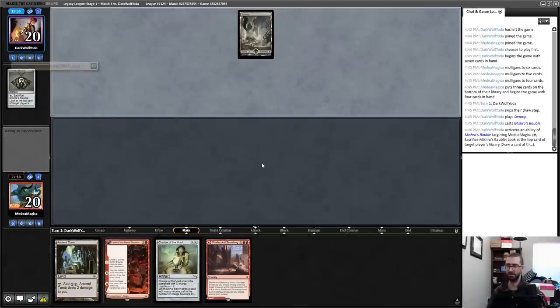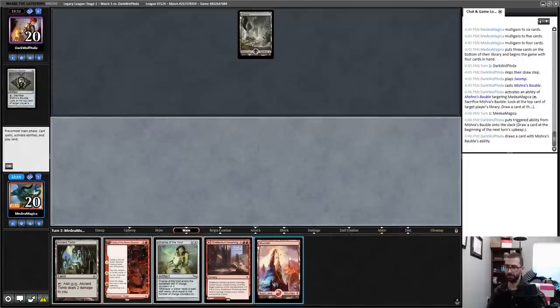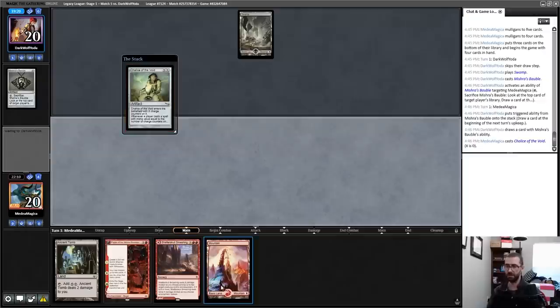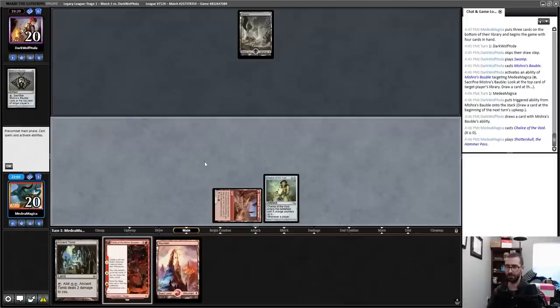Not the best versus Thoughtseize, but what do you want for a mulligan to four, right? No immediate play from my opponent, which is cool. My opponent knows about my mountain. I'll cast Chalice on zero, and I believe I just play Shatter Skull Smashing to get that card out of my hand, since this is a Thoughtseizeable land and I don't want to have to pay the life for it later.